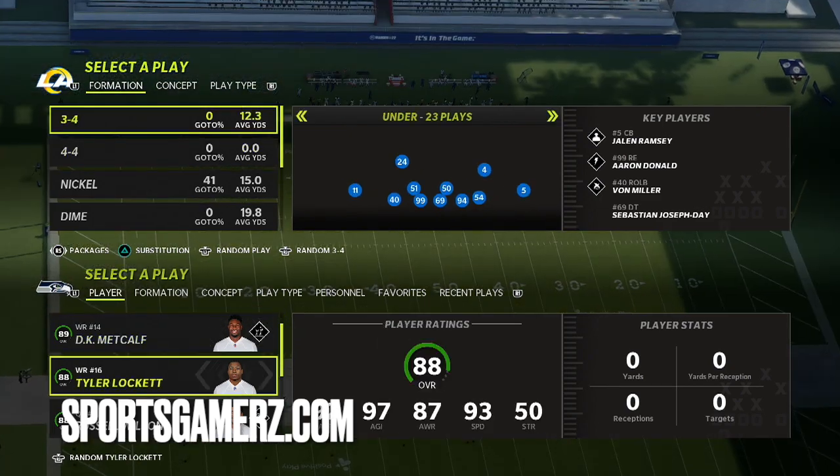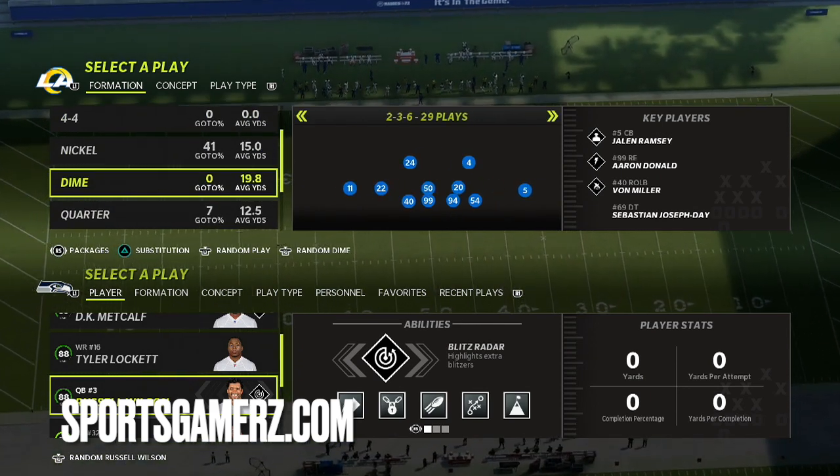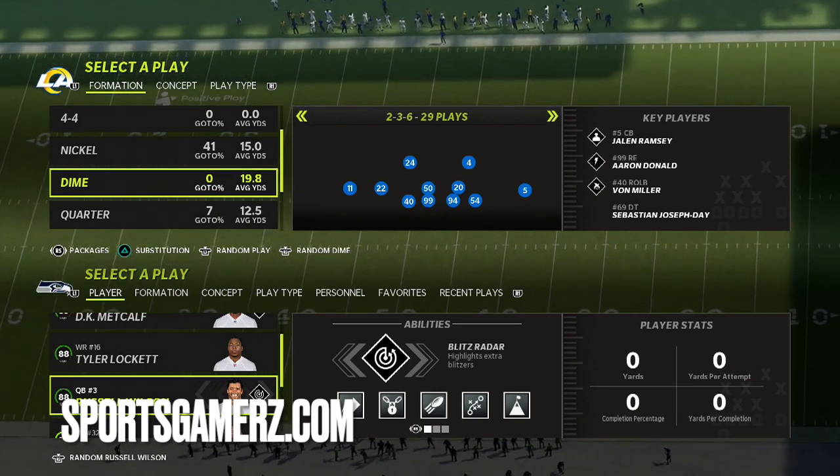We're going to be looking at the Big Dime — this formation, the 2-3-6 — which can be found in a few different playbooks. In this video, I'm using the Ravens playbook defensively.